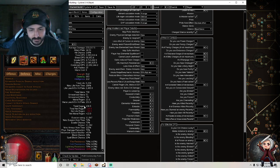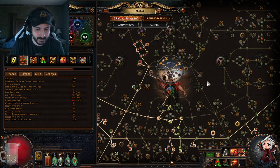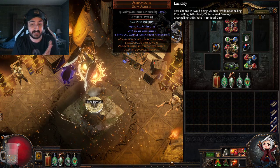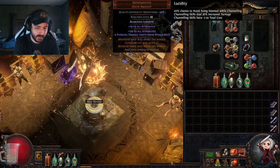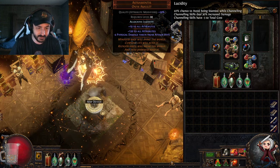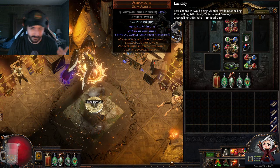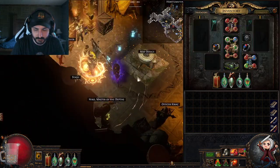As for what's next and min-maxing: I'm probably going to buy a Shaper-Redeemer influenced Jade Amulet base — they're around three Exalts — and essence-spam it after catalysting to try to get Dex mods: Dex percent, attribute percent, flat Dex, and maybe 1% damage per Dex. That's literally the only way to beat an Astramentus. I might also go for a better belt. Other than that I'll start double-corrupting these chests.